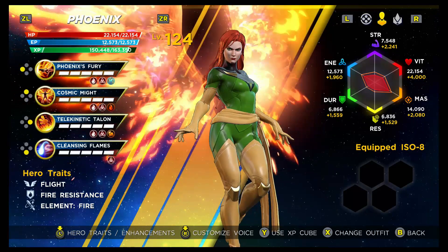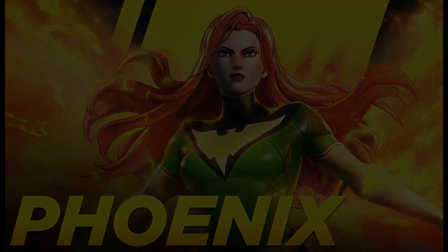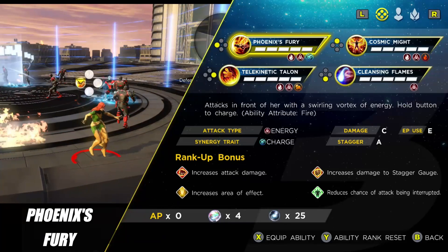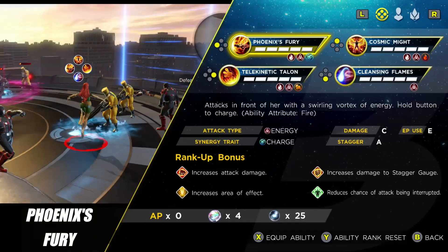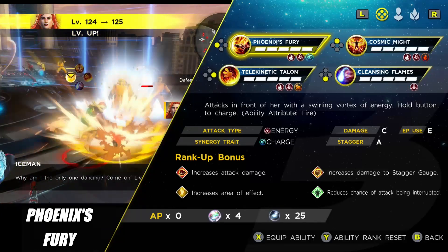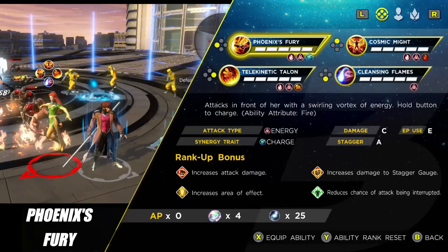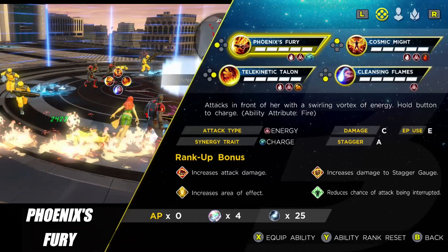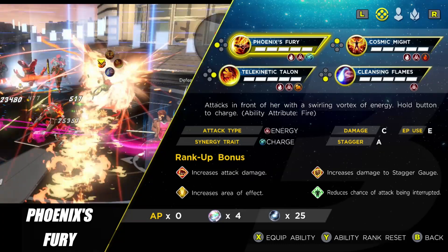The first ability you unlock is Phoenix Fury. This is your standard dash skill — you dash forward with a huge ball of flame. The stagger rating is up at eight, so use this against elites or bosses, though it can take out trash too. Hold it down for more damage and distance. You'll notice she leaves a line of flame as she dashes, but that's just a visual effect — it won't burn enemies that walk through it. Despite that, this is an amazing skill that does a huge amount of damage.